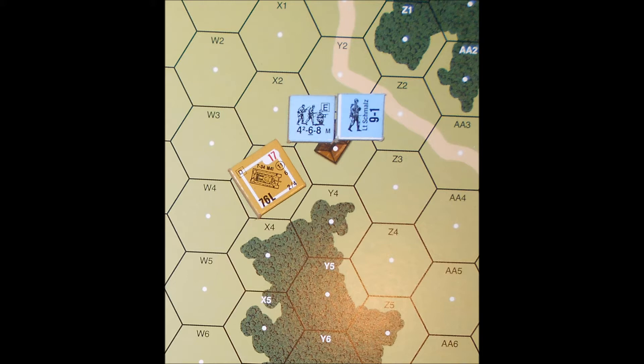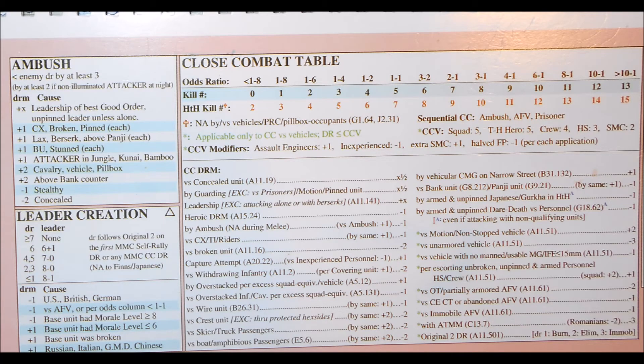They cannot just enter the hex like they would against infantry — this is a big bad Russian killing machine. The first thing that must happen is that the infantry must pass a task check before entering the hex with the enemy tank in it. The leader does not have to pass this task check, known as a 'PAATC' in ASL terms, and he can use his modifier to modify the PAATC attempt by the German squad whether or not he goes in with them. The German squad rolls a 9 with two dice, and with the minus-one dice modifier for the leader, they pass the task check, albeit barely. If they had not passed, the squad could not go in and would become pinned.